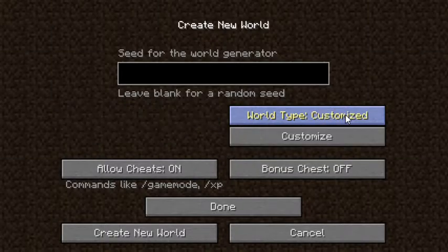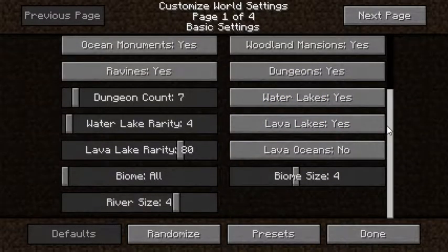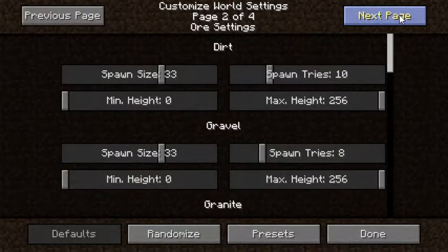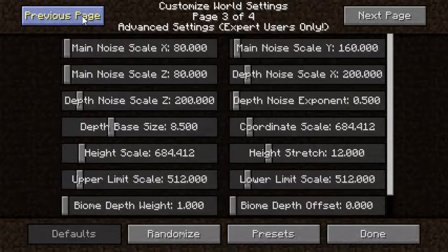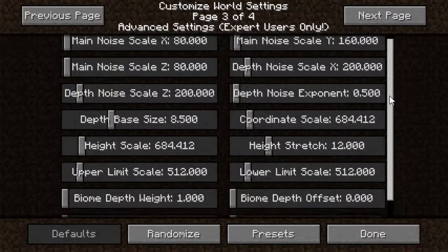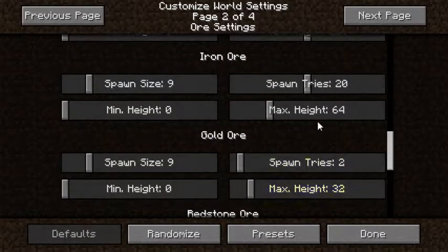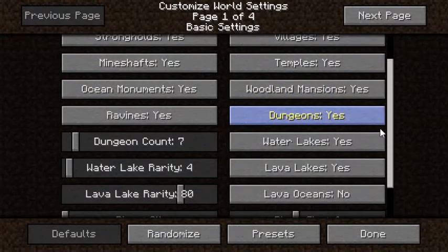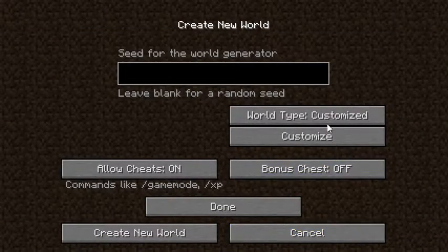As you can see, we have the world type option and we can click through super flat, large biomes, amplified, and customized. So we can customize this - it might look confusing to you guys but I know what this is. I'm just trying to see if you can put your own spawn settings in here.